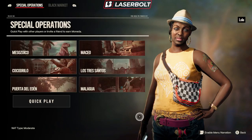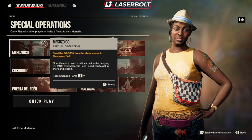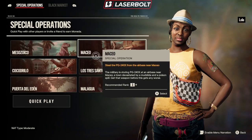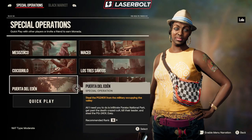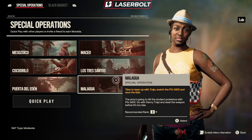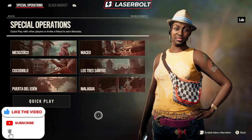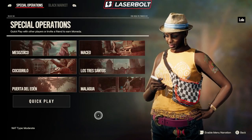These operations — each one will give you guys a piece of gear. For those of you who have been following and doing them as they come out, you should theoretically already have this gun. If for some reason you skipped one because of the holidays, now they're all completely unlocked for you. The way you get the weapon is super easy — you're going to want to make sure you complete all the special operations: Maceo, Cocodrilo, Los Tres Santos, Puerta de la Gen, and the last one, Malagua. Complete all six and you'll be able to get the weapon. It doesn't matter how long it takes you — as long as you complete them, you will be getting that secret M16.